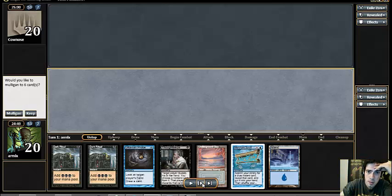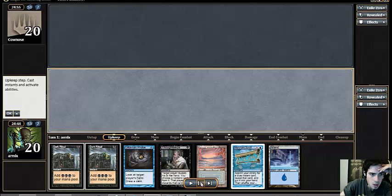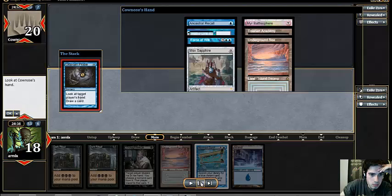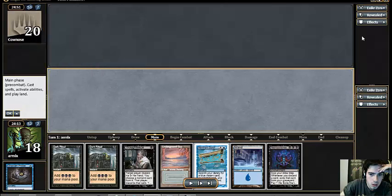Game one showcases some important things. This hand is pretty keepable because I just merged a scroll for recall and have disruption. I want to talk about how good this card is — holy crap, this card is good. Our opponent's hand contained a Fire Ice, Force of Will, Recall, and some other stuff.